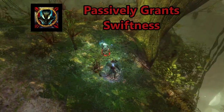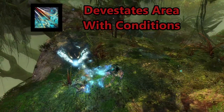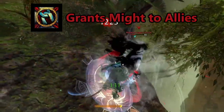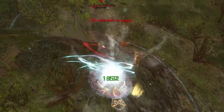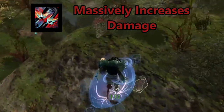The Facet of Elements grants swiftness every three seconds when upkept, but when activated, it consumes the facet and blasts a target area with dragon breath, applying conditions. The Facet of Strength, when upkept, grants might to the Herald and nearby allies every few seconds. When activated, the Herald damages nearby enemies and gains massively increased damage for a short period of time.